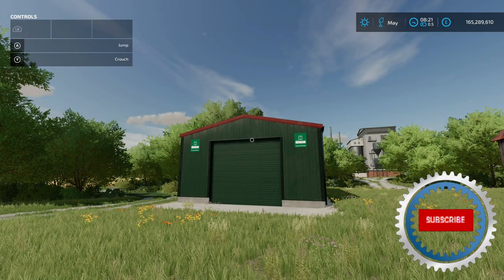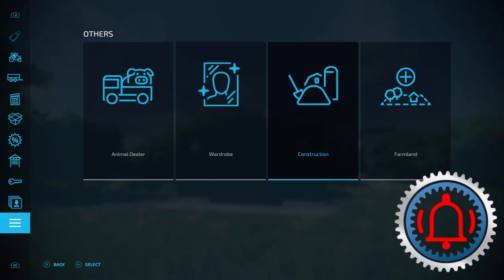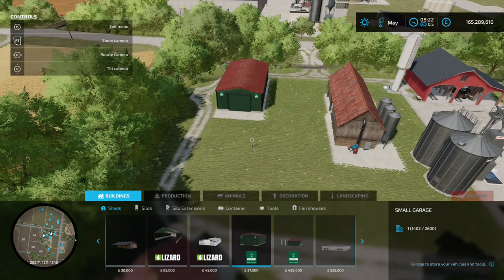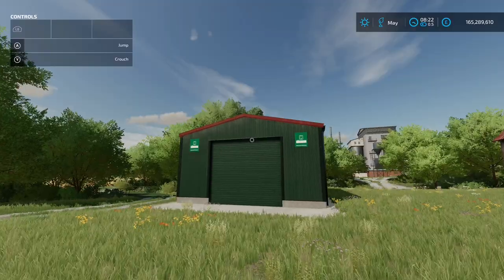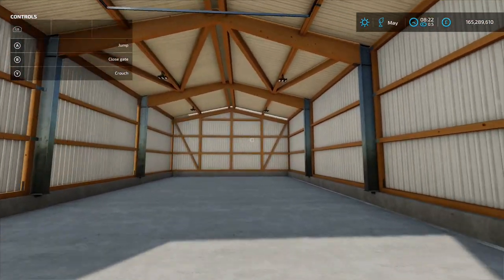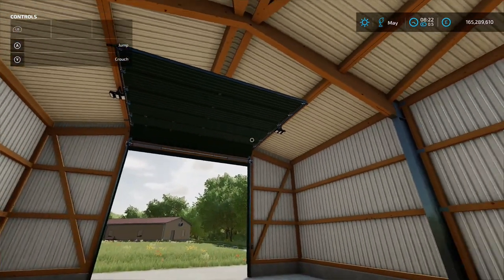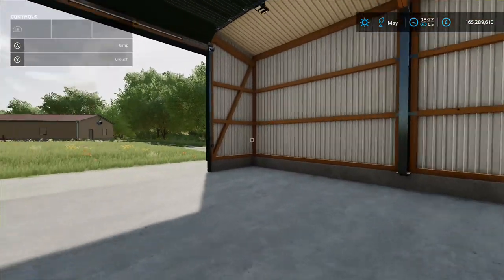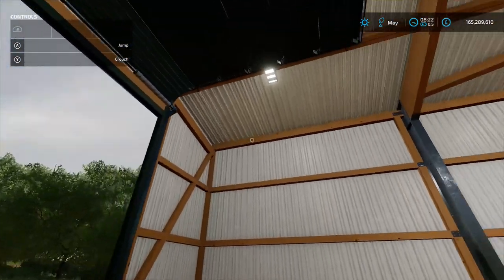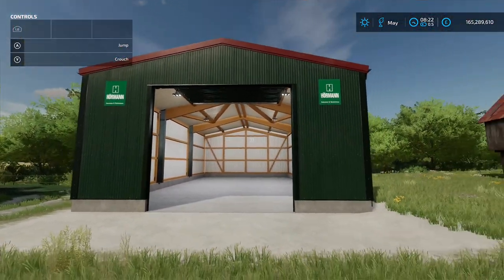Next up is Small Horman Garage by TopAce888, 5.79 MB. Found in Construction under Buildings and Sheds — 37,500 to buy. Place it down for storage. Open the gate and the light switch is right over in the corner. You're not going to get too much in there, but very nice.